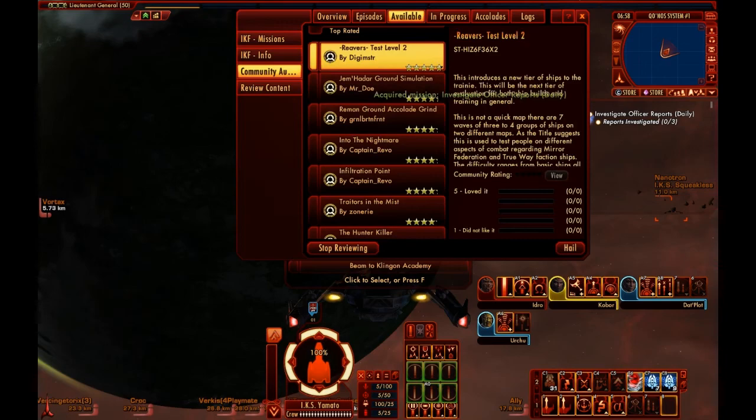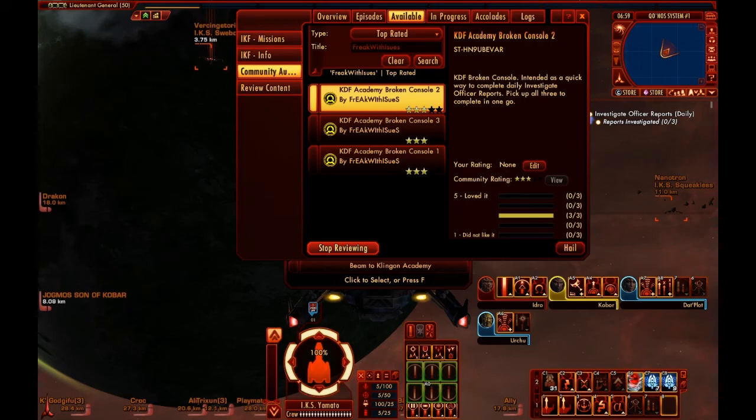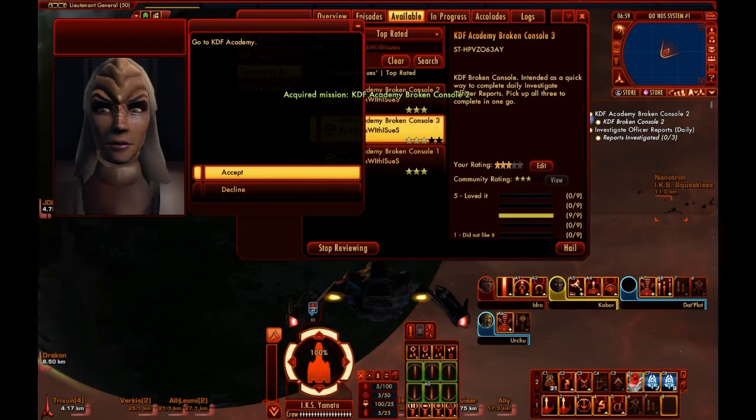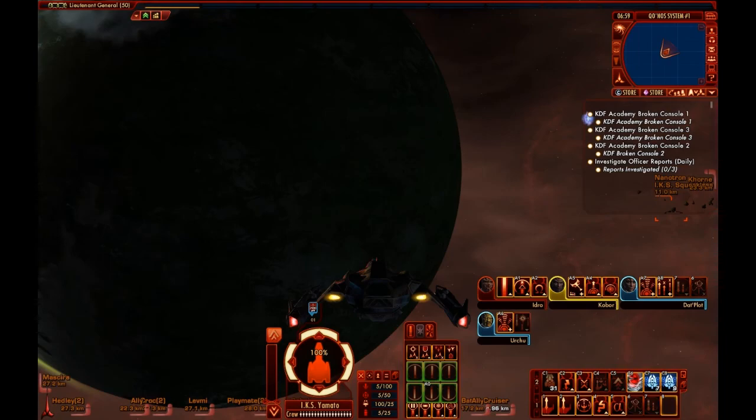I'm going to accept this. Then once again go to Community Authored. This time I'm going to type in Freak with Issues — it's spelled with one S for Issues — and do Search. There's all three of our broken consoles for the Academy. Once I've got all these picked up, I'm going to beam down to the Klingon Academy.